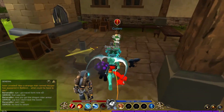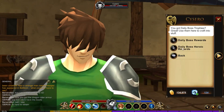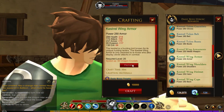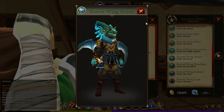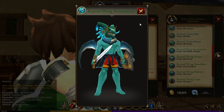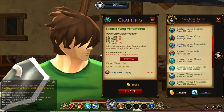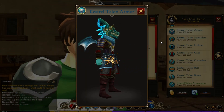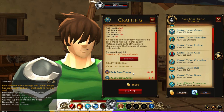Now for the new daily boss heroic rewards located at Cicero shop, you have this new gear called the Kestrel Talon. They all look amazing, but the yellow looks way better to me. There's a blue set and a yellow set. For the yellow set you will need only 10 daily boss trophies, but for the blue set you will need 10 daily boss trophies and the yellow set to make it. Both sets are really dope looking.